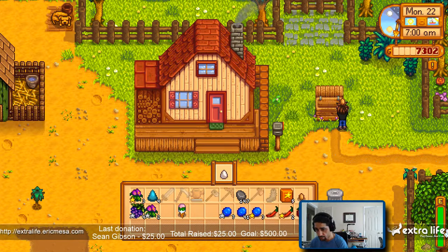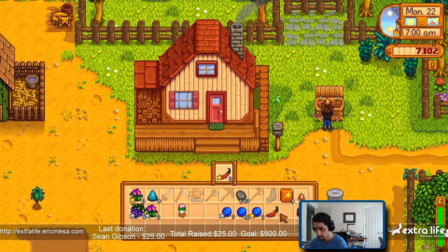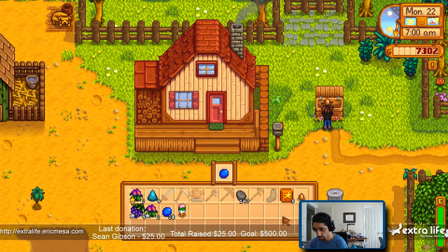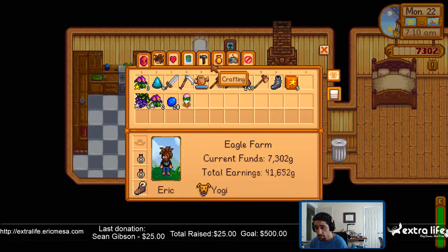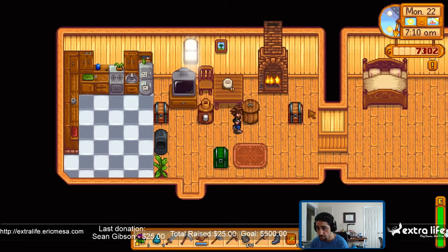Actually, let me bring that back — I don't know if I can make a large mayo or not. I'll keep these for making other things. Put an egg in there. What does it take to craft a preserves jar? Fifty wood and eight coal. I don't know if I have any wood, let's see.